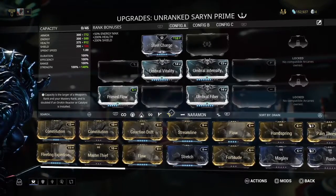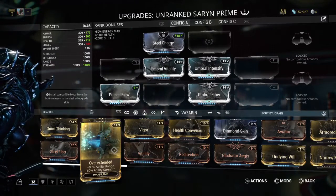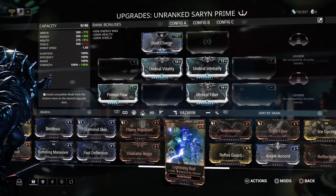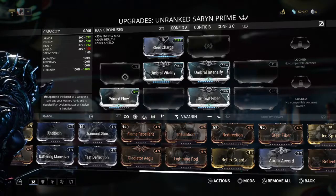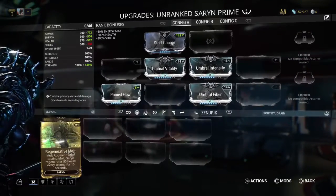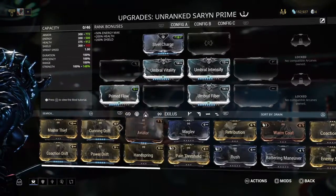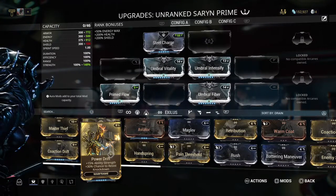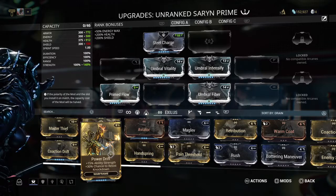This one right up here I'm not 100% sure — I'm still playing around with it. I'm bouncing between Overextended for a little bit more range, but it does take away from my Power Strength, or Redirection for a little bit more shield. This empty slot right here is going to be my Regenerative Molt. And for my Exilus slot, I like the Cunning Drift for extra range, but if I go with Overextended, my Power Drift will counteract it, putting me at about 103% strength.